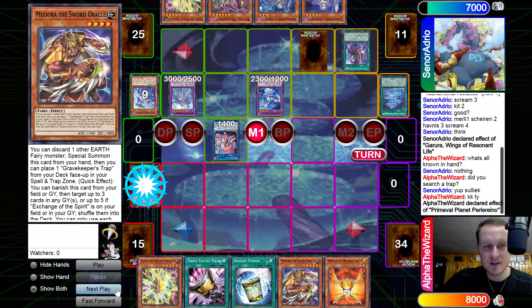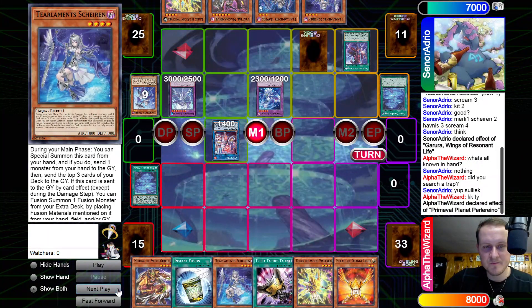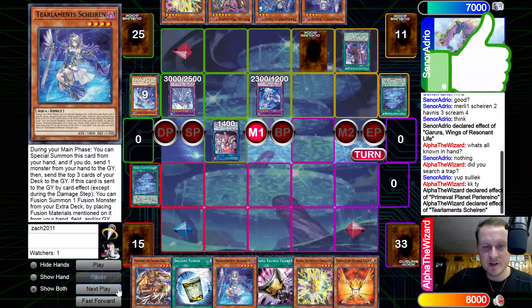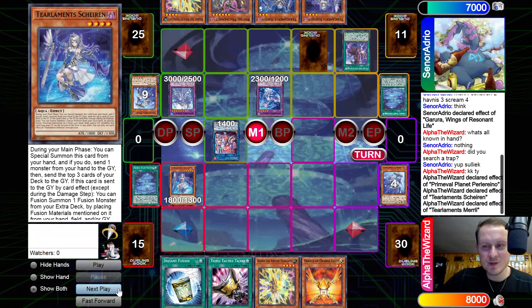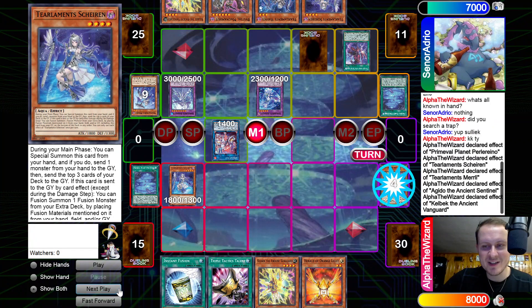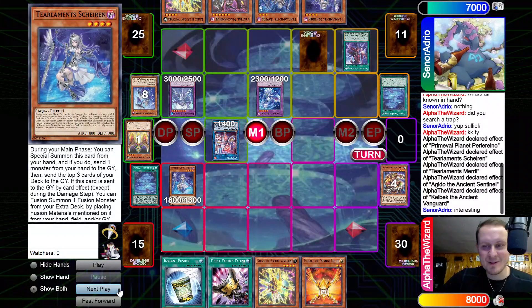Alright, can we break this board? Activate Planet, add Sheeran. Sheeran effect — we're gonna go pitch Mudora, summon out Sheeran. Are we going to the Casino? We go Merrily, Aguito, and Kelbek. We do not care what the opponent has.